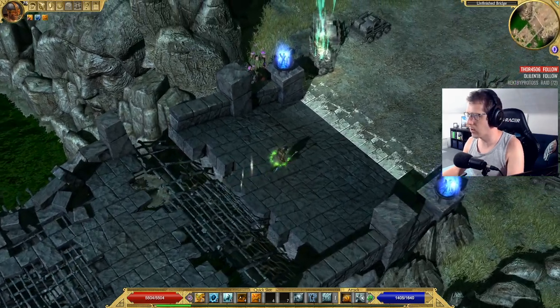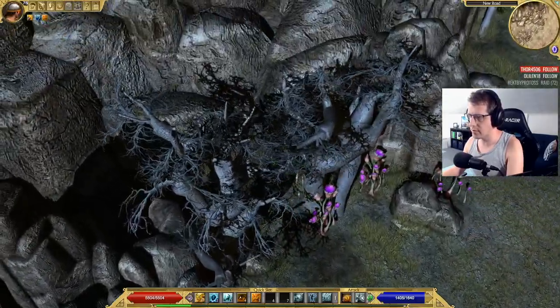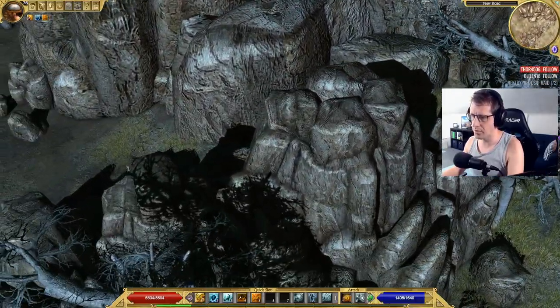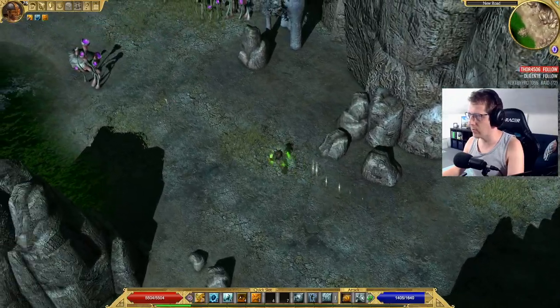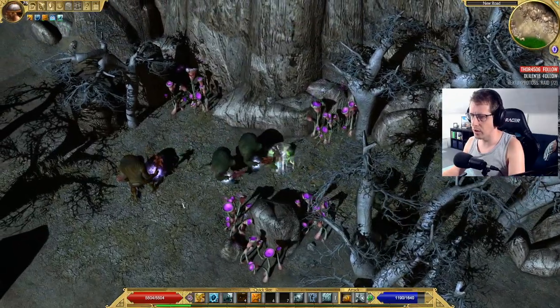Up here is the fountain, then hard left in these trees back here. Walk through — there are some troglodytes over here. Kill these guys and move on a little bit.